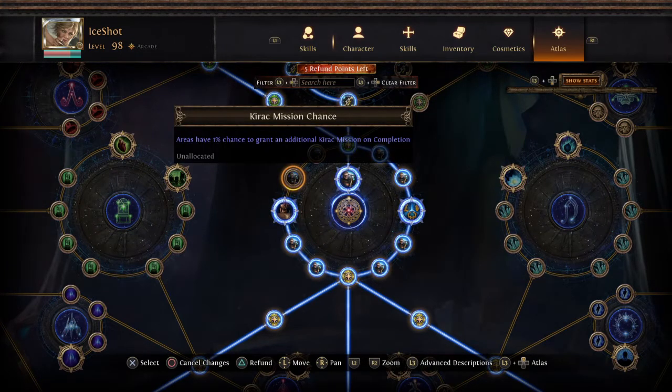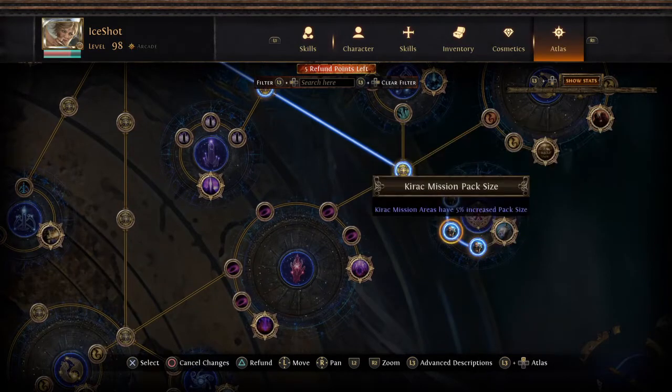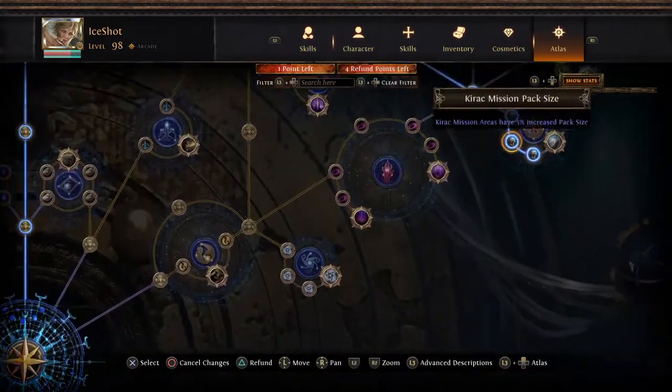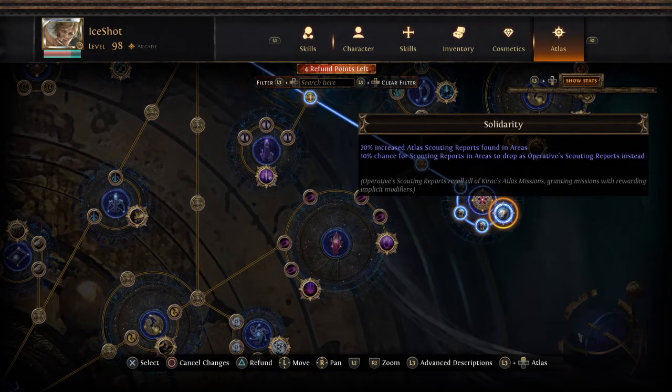We also have areas with 1% chance to grant an additional Kirak mission, so we can sustain a little better. We have Kirak missions with 5% pack size, and 20% chance that scouting reports drop as Operative scouting reports instead. The Operative scouting report rerolls all Kirak Atlas missions granting missions with rewarding implicit modifiers — so that could be anything like additional Legion or additional Breaches. If you have Legion with Legion you have guaranteed Legion.